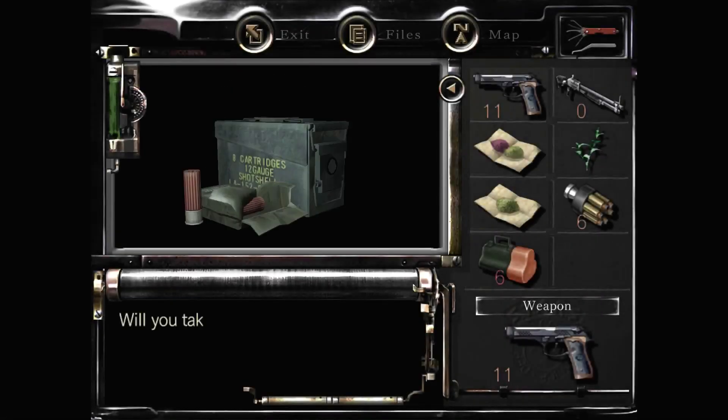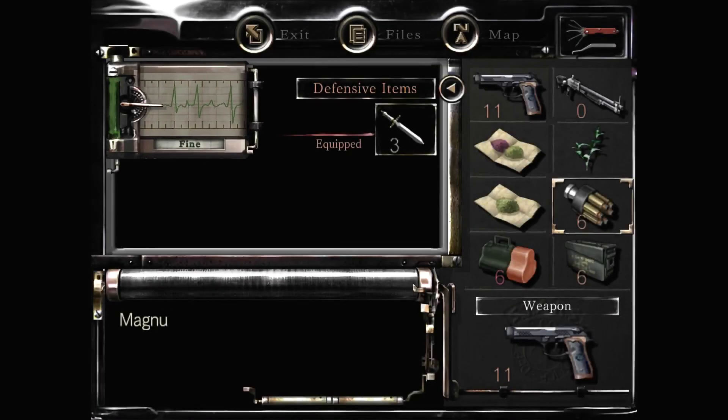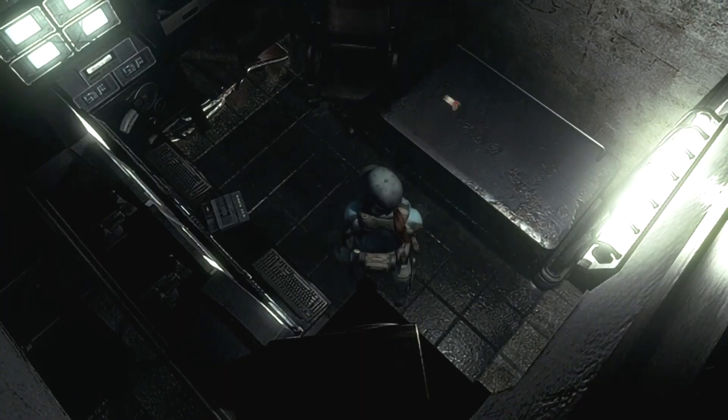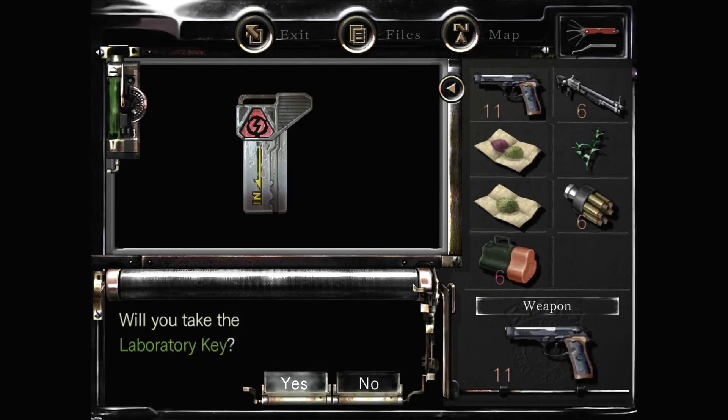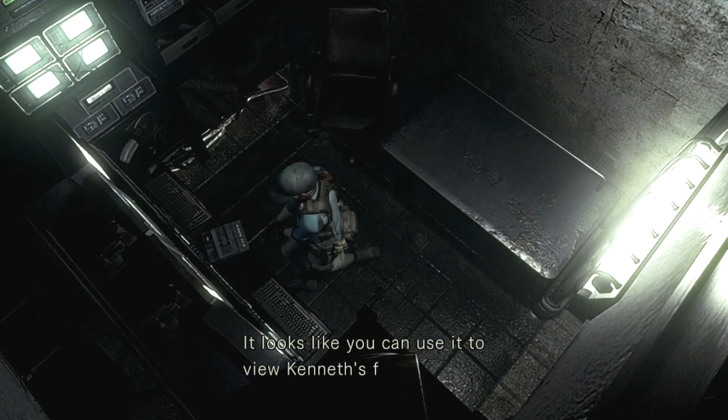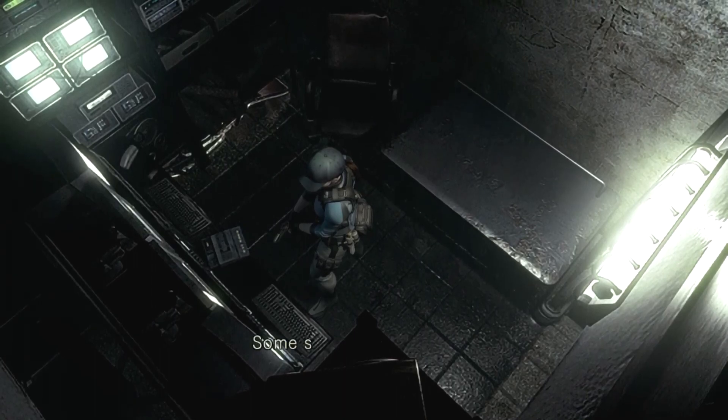Shotgun shells! We can put them straight into the assault shotgun - always happy to see shotgun shells. We've also got the lab key, which gives us access to the rest of the rooms not yet unlocked. And this right here - do you want to watch Kenneth die? Kenneth was the first S.T.A.R.S. member we came across in the mansion, chomped to death by our first zombie encounter. You get absolutely nothing for viewing that video other than some minor psychological scars.